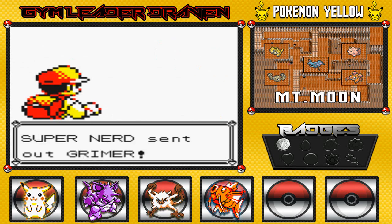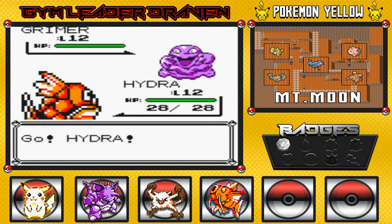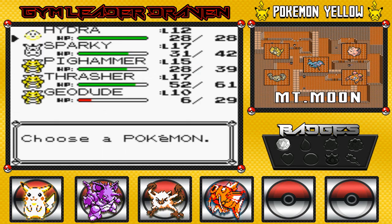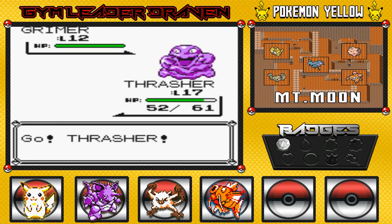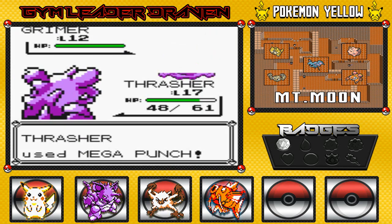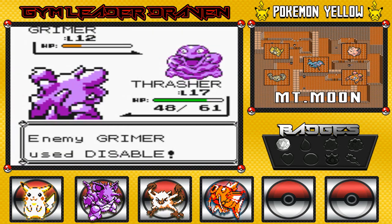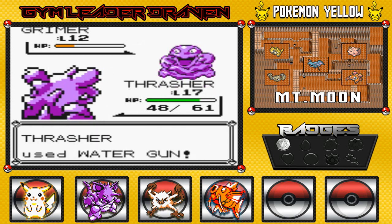Bring it on, Super Nerd! He's got a Grimer — first time going up against a Grimer, poison type Pokemon. Hydra ain't going to do much, so let's go to Thrasher right here because it is a poison type Pokemon, and any kind of poison type attack this guy comes out with won't hurt me. That Mega Punch — we've been waiting for that. Disable takes away my Horn Attack, so let's go on to Water Gun right here.